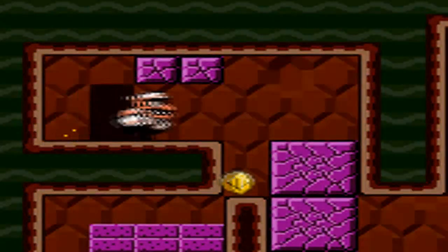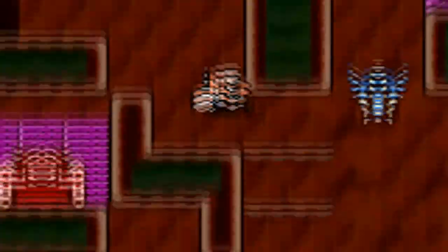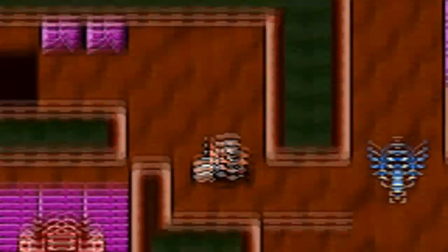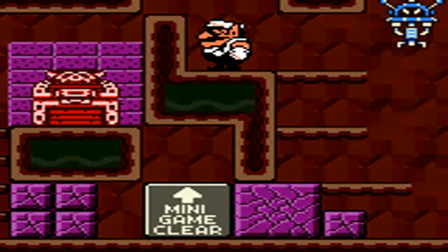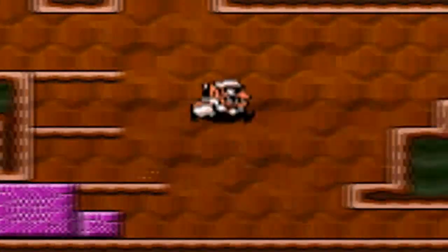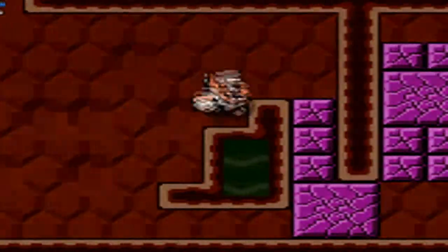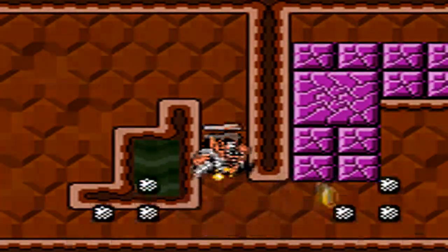And now we've unlocked this door here, which hopefully will have the red key in it. Oh, it feels so good to be able to break those blocks now. There's the red chest. Minigame clear. So I guess we're finally going to get to see that golf minigame. They're really letting you test out the Ground Pound ability here.